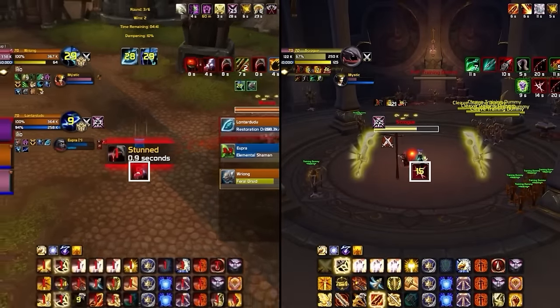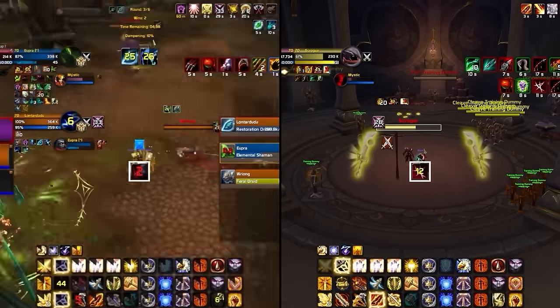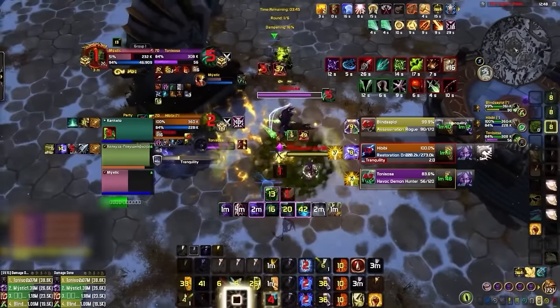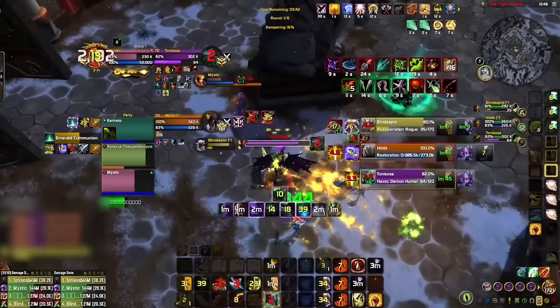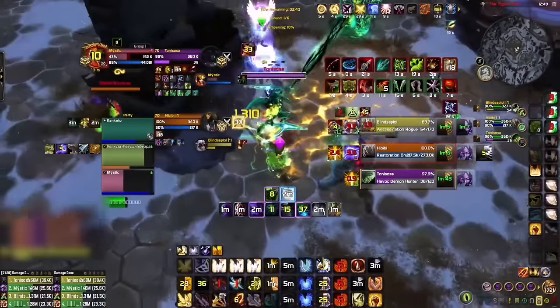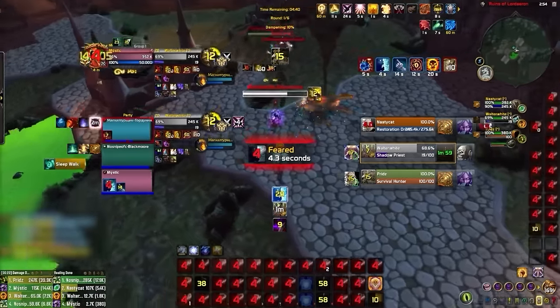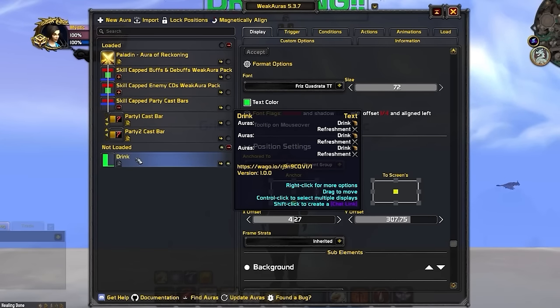Next we have the party cast bars Weak Aura pack, which adds cast bars to your raid frames. We have these set up just to the left of your raid frames, but you can adjust the position to your preference. This is great for identifying exactly when your teammates' casts are going to land and can help you hold onto a defensive cooldown if you see a big casted heal about to land, or time crowd control perfectly around a teammate's cast. The last import is a simple enemy drinking alert so you can immediately see when this happens and stop it if needed — this can be a massive deal in longer dampening games.